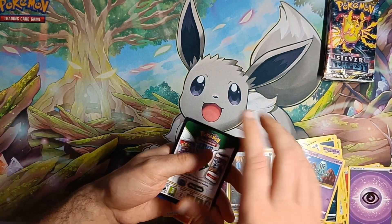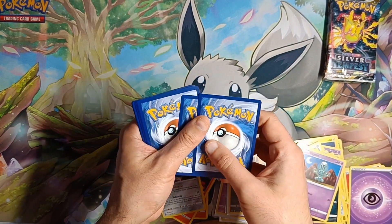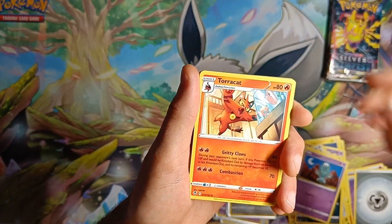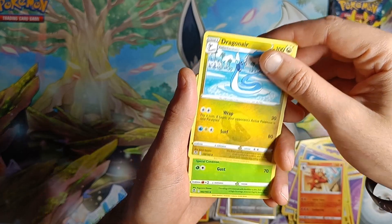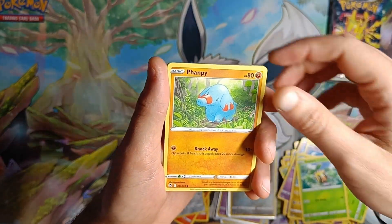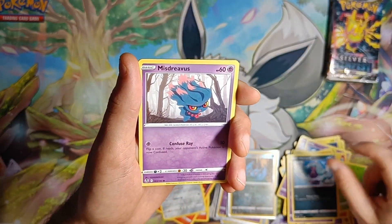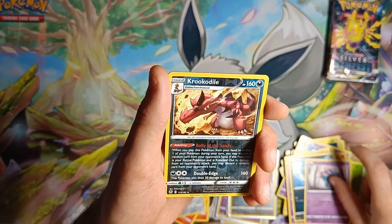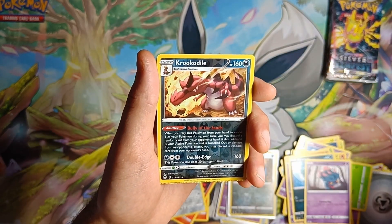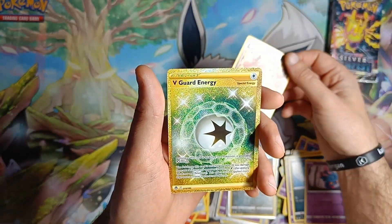Okay, okay — there we go. So this would have been number 2 in the list. 1, 2, 3, 4 — Steel Energy, Torracat, Dragonair, Venomoth, Suncern, Vampy, Ndeedy, Misdreavus — reverse holo — Krookodile! Which I'm pretty sure we don't have. Into — come on guys, why did no one pick number two? Fucking energy — Gold V-Guard Energy, for fuck's sake.